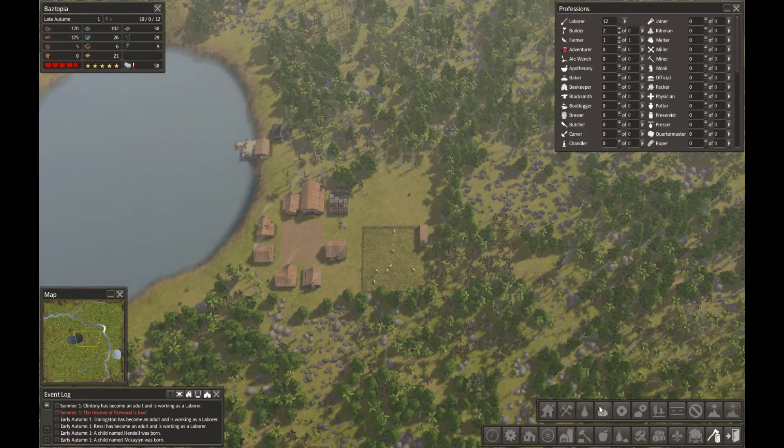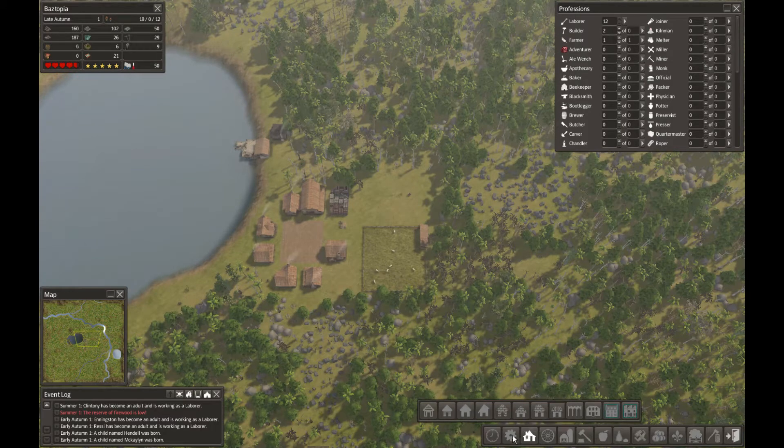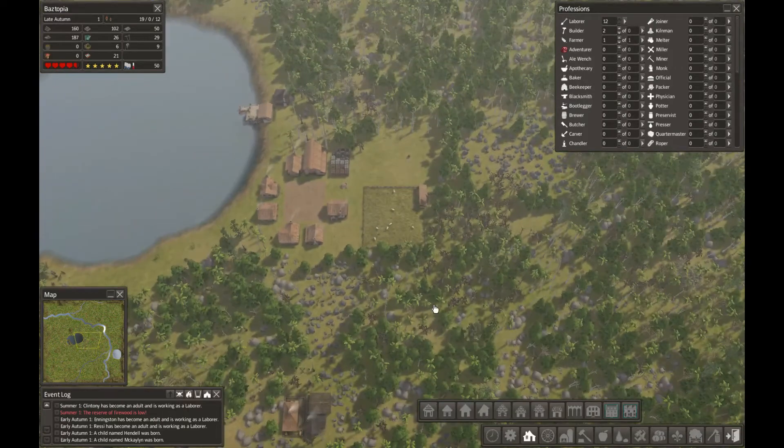We have 19 adults and about seven or eight houses, so we probably need at least one or two more houses in order to even things out. The question just becomes what do we want to build — more log cabins or something else? We need to think about what else we need to build before we decide.